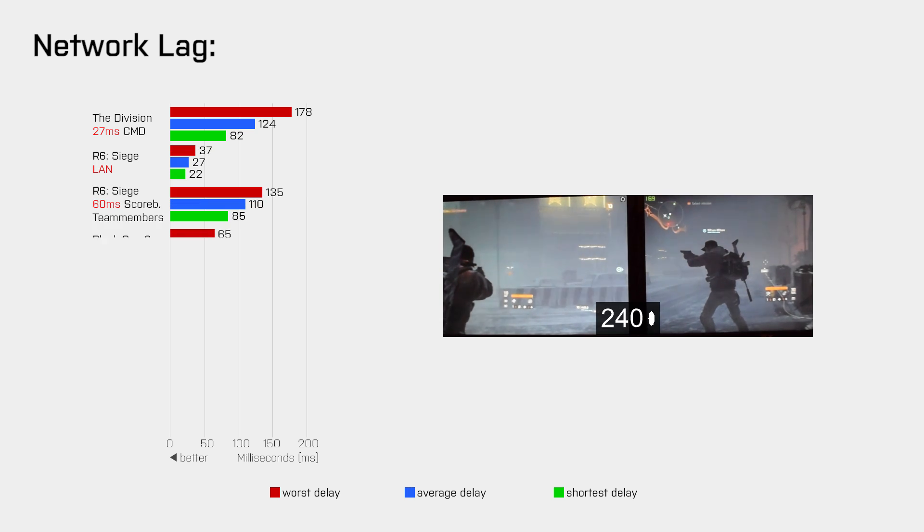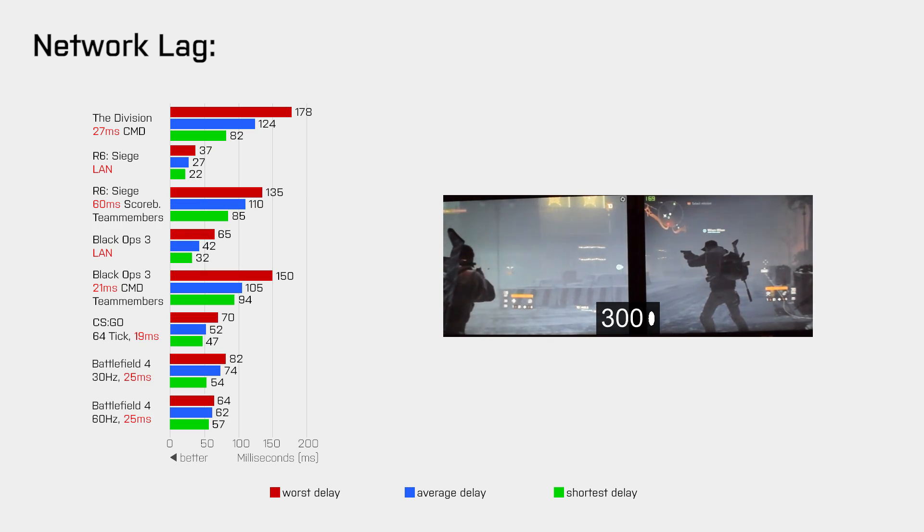When we compare this to first person shooters, the lowest and average network lag is similar to what we get in Black Ops 3. And to be fair, The Division is not a twitch shooter — it is more like an RPG because you need quite a few bullets to kill an enemy who has the same level. But why do players complain about the lag in The Division when its network latency is not that bad?